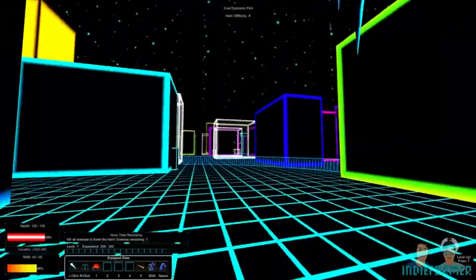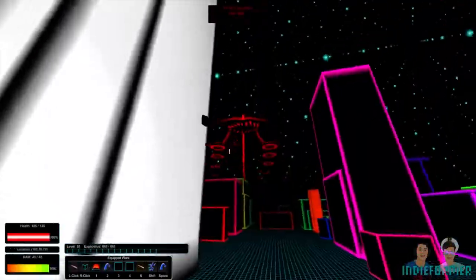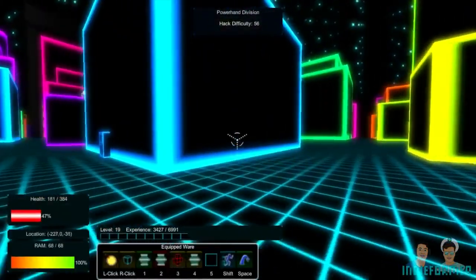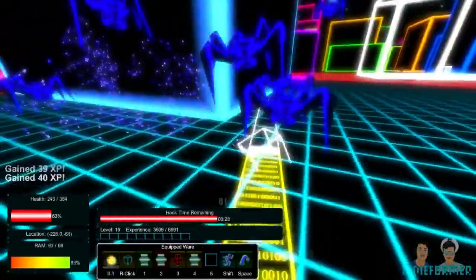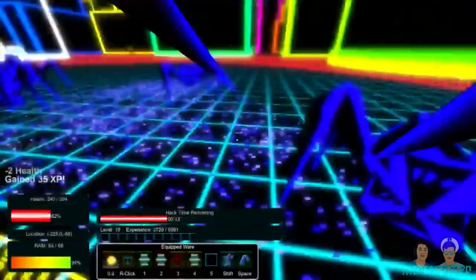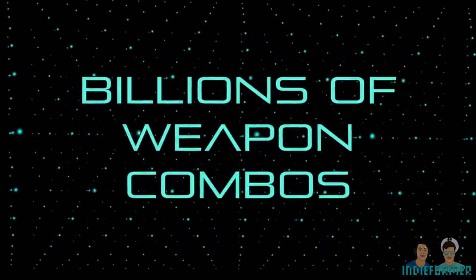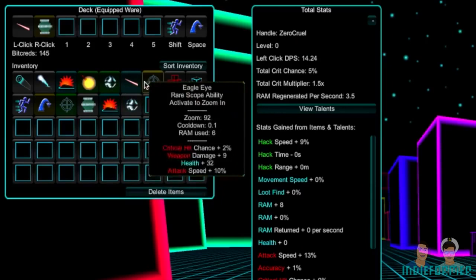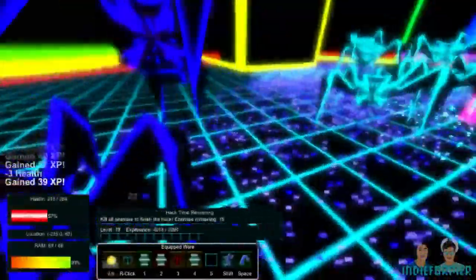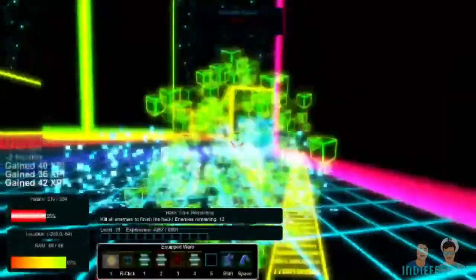In a procedurally generated cyberspace, gameplay revolves around hacking server buildings and holding off the enemies they throw at you — mainly spiders. Every hack gives loot and experience, and leads to intricate character modification as well as billions of weapon combos to match the billions of colours. With online multiplayer also, Black Ice is already a good game and is shaping up to be even better with future updates.